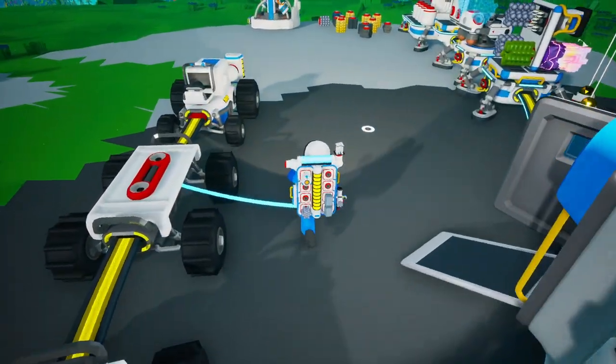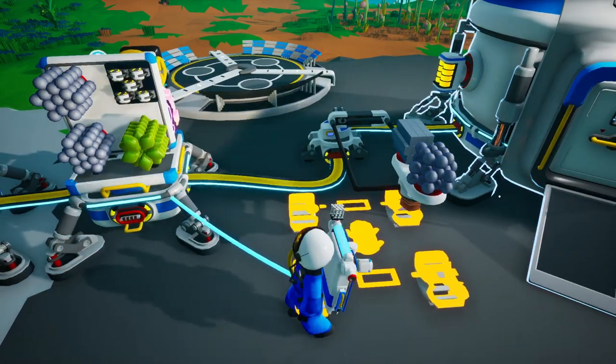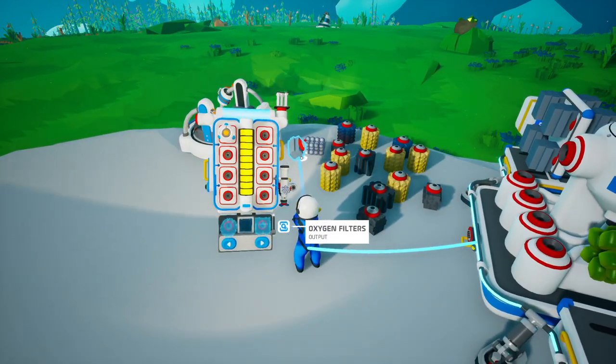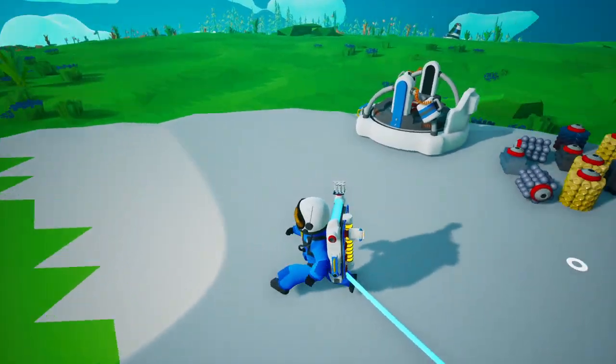All right, one more trailer. Print that and we'll be set to go. Let's drop off the resources we have left in our backpack — it would help if I pushed the right buttons.